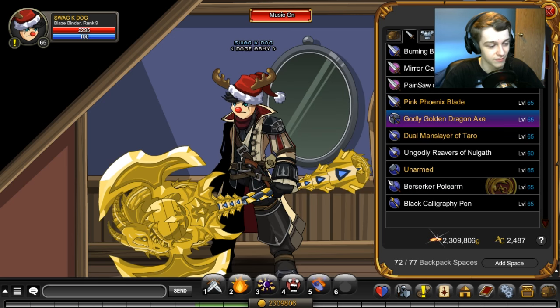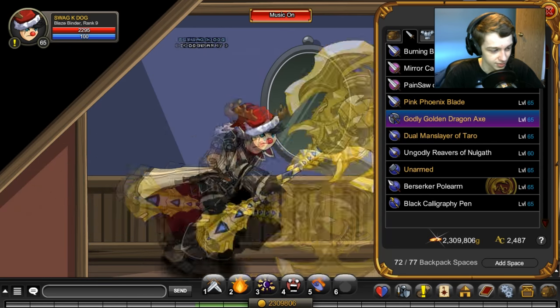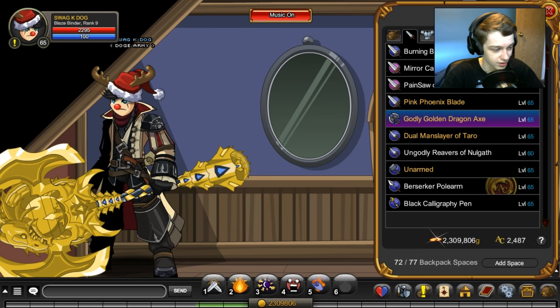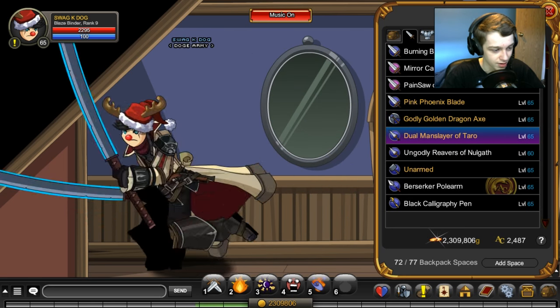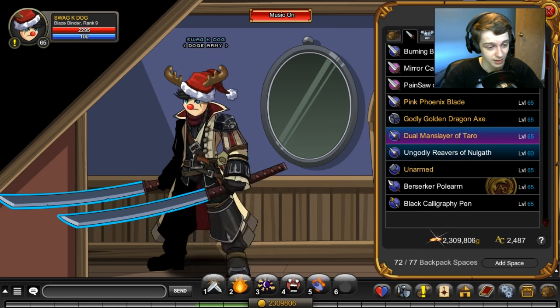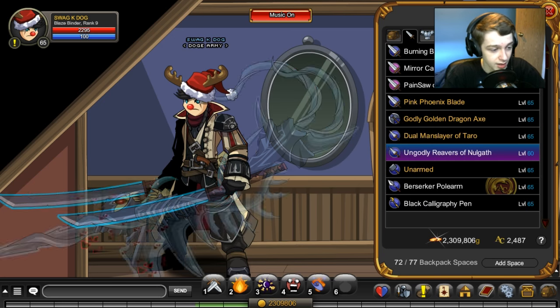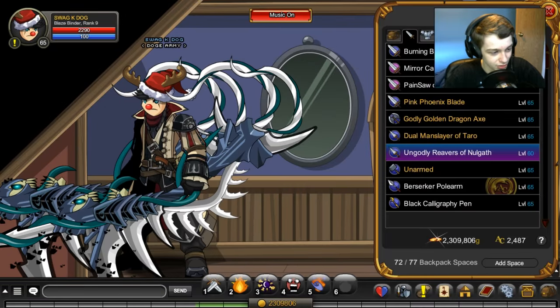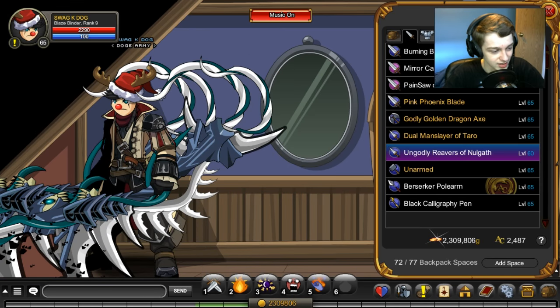The Godly Golden Dragon Axe — a very cool blade. I'm 100% sure it's not rare, it's a null gap item and it looks very cool. Got the Arctics Entertainment Dragon sort, looks like it's made out of ACs. Dual Tarot Man Slayers — very cool swords, also not rare but member only. The yellow text means member only. Ungodly Reavers — no gap. I regret not getting the Crystal Phoenix Plate instead, but these are good and I'll probably still go for the Phoenix in the future.